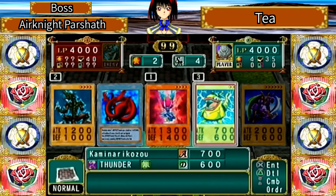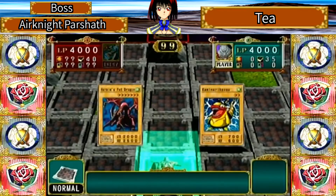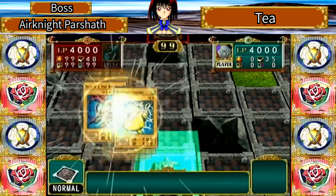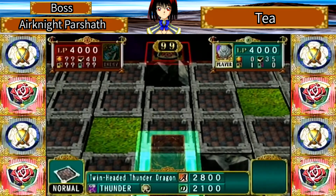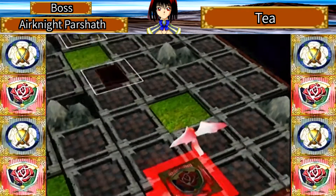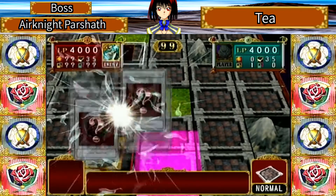What we're going to do is make Harpy's Pet Dragon — a 2,000 attack point dragon fused with a thunder monster — to create the Twin-Headed Thunder Dragon. We'll put it up there and see if she takes the bait. Her deck leader is the Dancing Elf, and I don't remember her boss monster so I'll put it on screen.